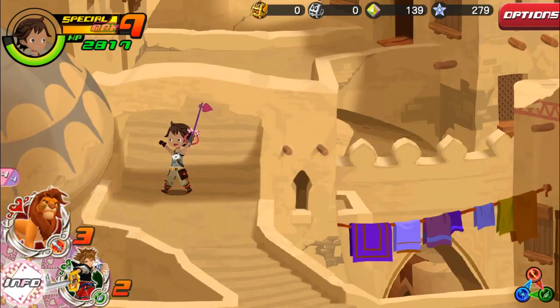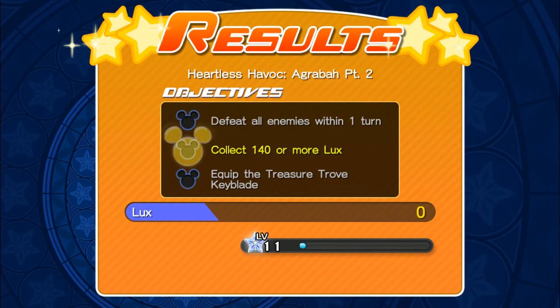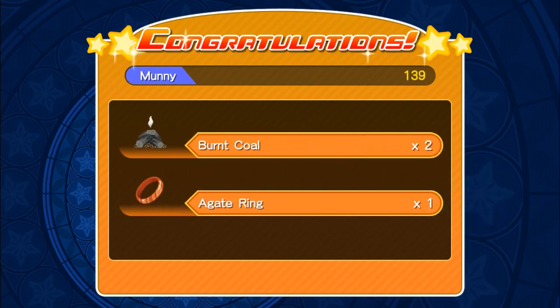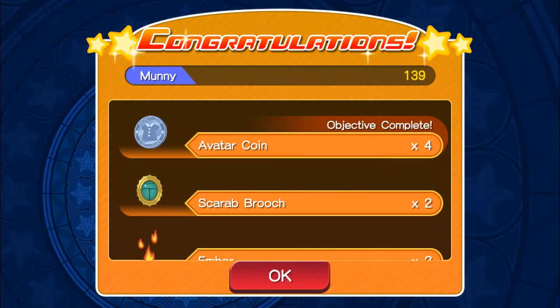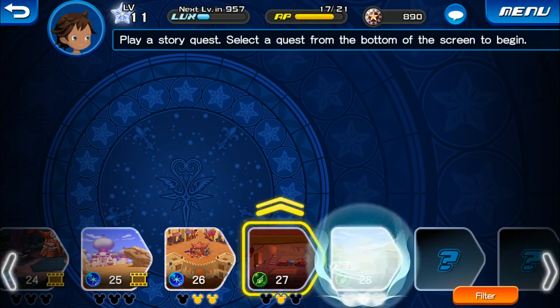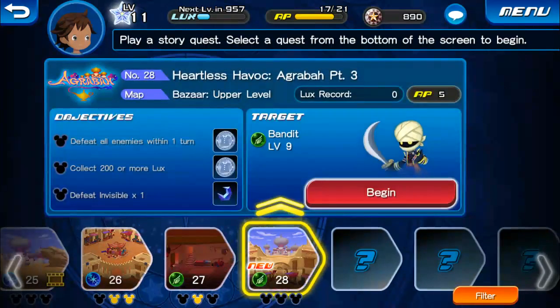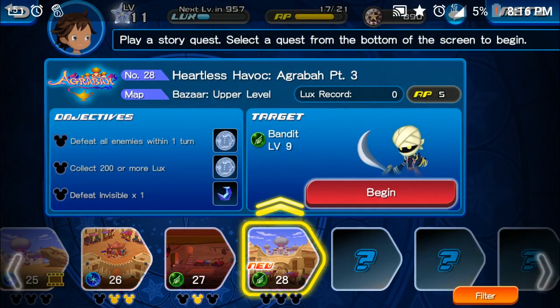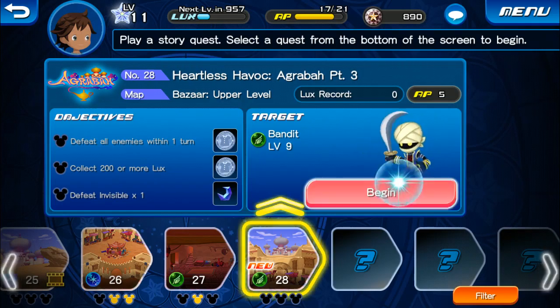Quest complete. We do get an ember and a couple of other stuff. We actually get four more avatar coins there. There's Heartless Havoc — sorry about that guys. Heartless Havoc, Agrabah Part 3 here. Let's go ahead and begin.